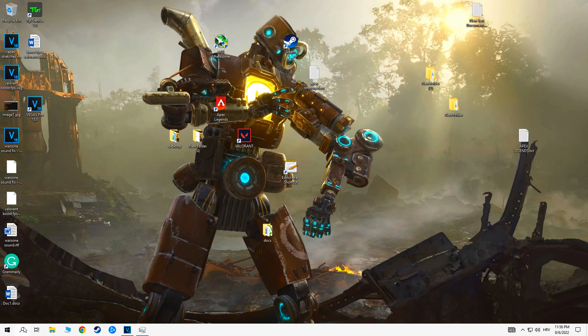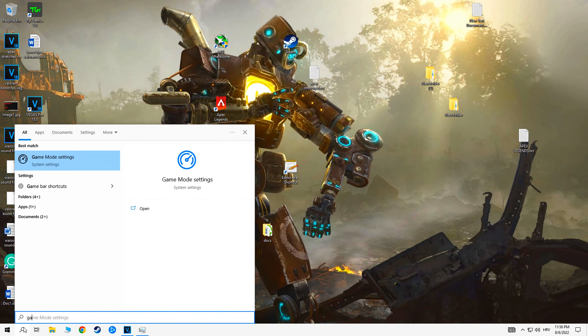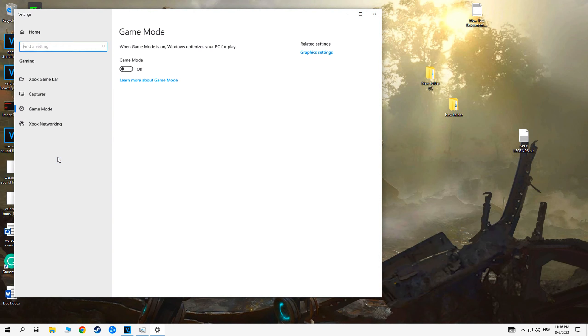Open the NVIDIA Control Panel and adjust desktop color settings. Increase digital vibrance to 85% — the game will look more vibrant and you will see players much better.